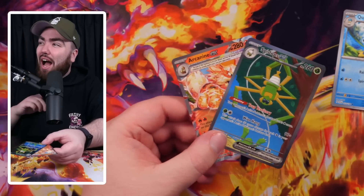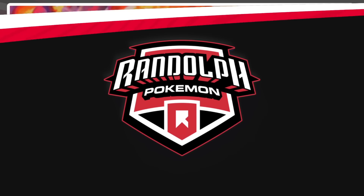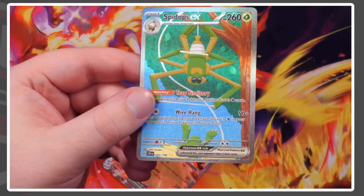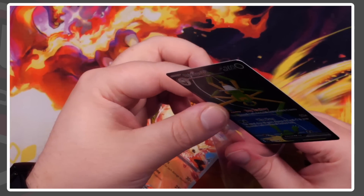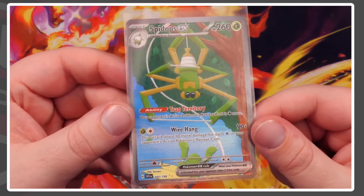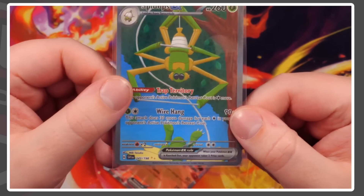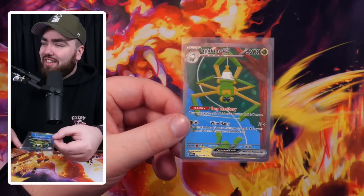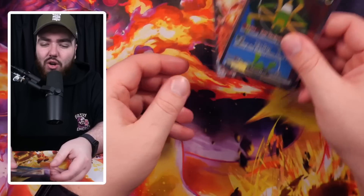That's what you can do in this set - two massive cards in one pack. Let's look at the Spideops EX close up - this is a special art right here because it does have a regular version too. The artwork is absolutely amazing. The centering's not great but it could be within the 60-40 parameter to get a 10 from grading. You still get the rainbow effect but you also get the special art. 243 out of 198 - this is going to be an absolutely massive set guys. I'm going to open all the packs I have today to put as much value into this video as possible.